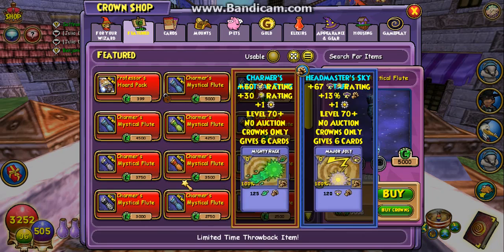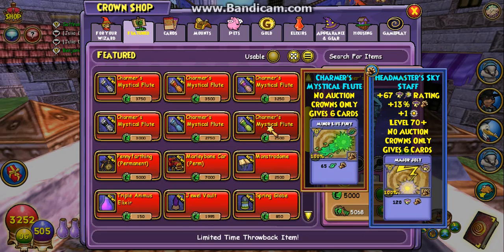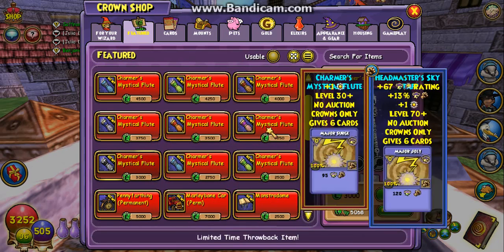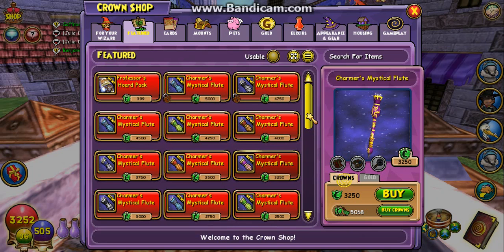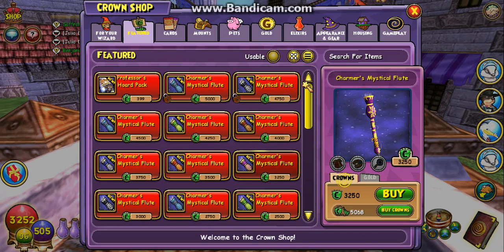But if you guys just look down, you can get really cheap versions. As you guys can see, the school also changes with the price — life is the bare minimum, next up is ice, a little bit more expensive, next up is death, a little bit more expensive, and then here's the storm one. They're the exact same design. And I just never thought about this — that's the only storm one, isn't it. Yeah, that is the only storm one.